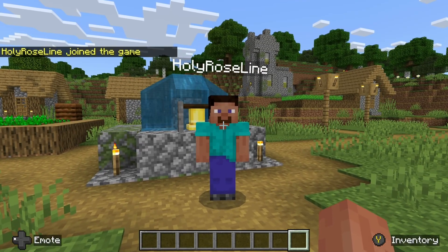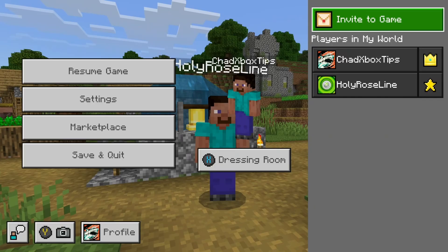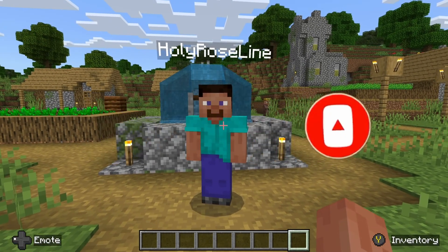Once you're in your world, press the Menu button on your controller and invite your friend to your game, or they can simply join it by looking up your name on their account. If this guide was helpful, like and subscribe, and we'll see you in the next one.